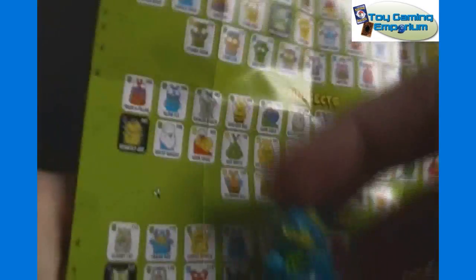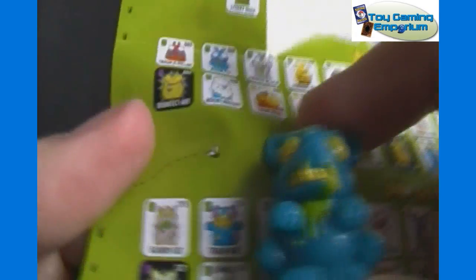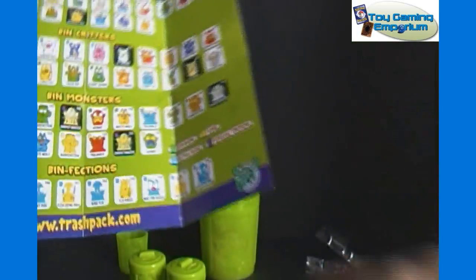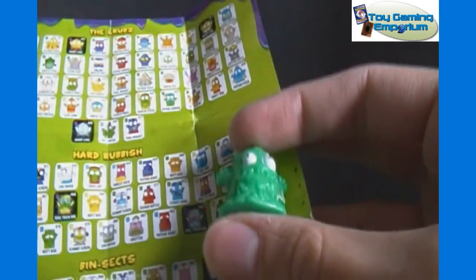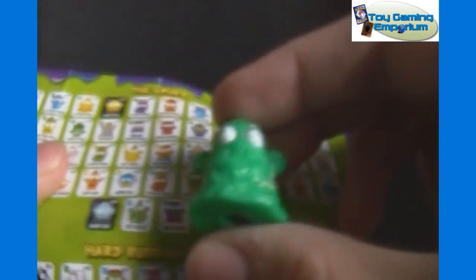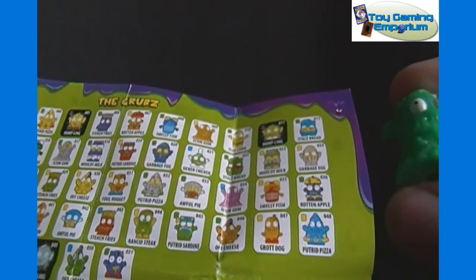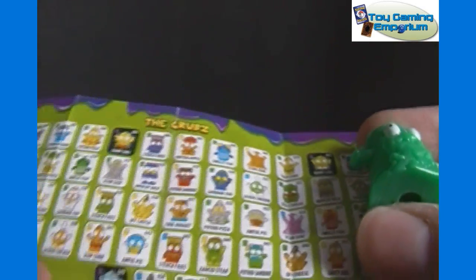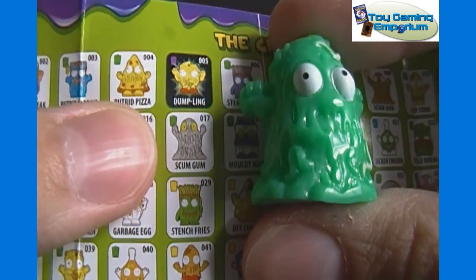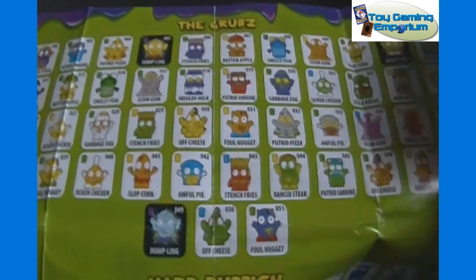This one I'm going to guess is a Bin Critter. Looks a little bit different but I think it is number 116, Trash Rat — looks like a rat anyway. And then this one — is this Hard Rubbish or the Grubs? Looks like it is the Grubs, and he is green. Can't find him quickly enough but he looks a lot like the Scum Gum there, number 017. Not the right color, but he's probably on here — I'm just not seeing him.